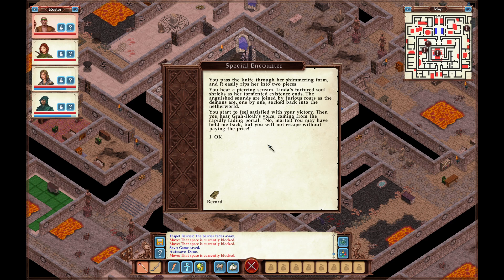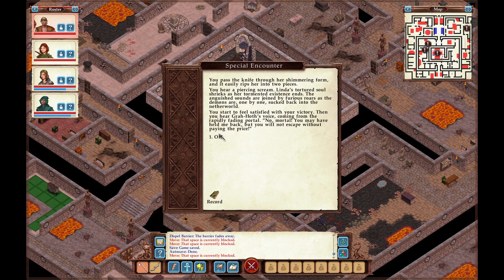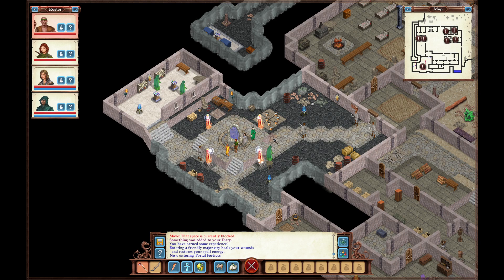You start to feel satisfied with your victory. Then you hear Grahoth's voice from the rapidly fading portal: 'No, mortal! You may have held me back, but you will not escape without paying the price.' A searing wind rises; massive impacts begin to shake the Tower of Magi. You try to run but the quake knocks you to the ground. Just as the ceiling begins to cave in and you're sure you're done for, there is a flash of light. Oh snap — can we go back in?